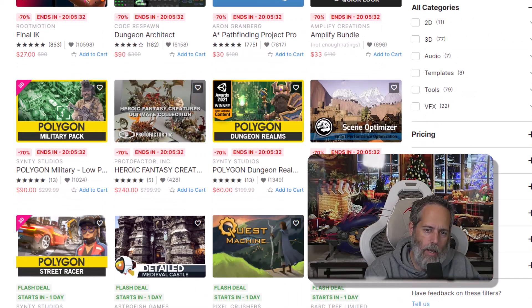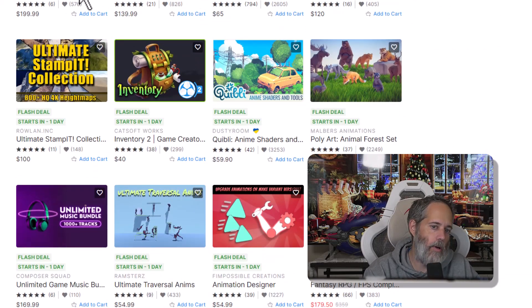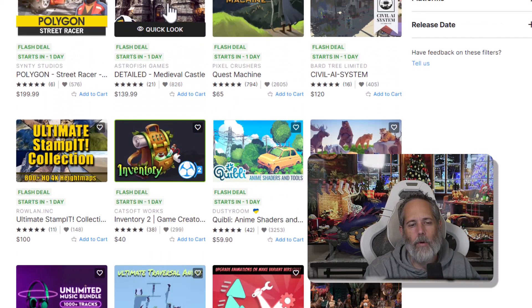The Amplify bundle is pretty good. Scene Optimizer is cool, and I love these characters. There's also the Ultimate Street Racer — the street racing kit — which is one I'm going to grab. I'll probably make a quick video of that.